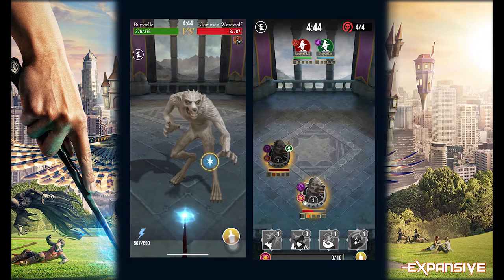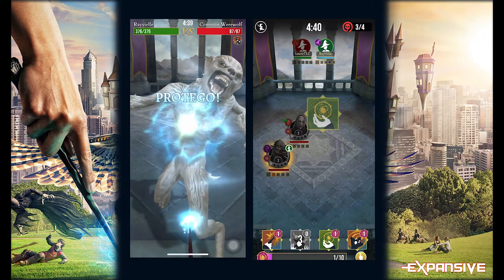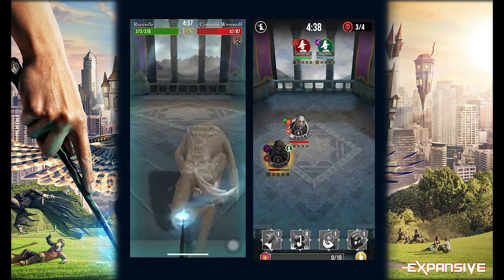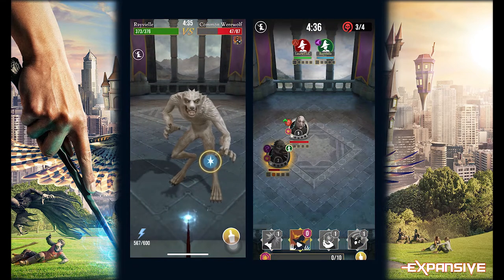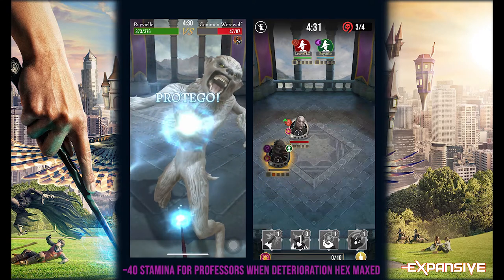At the start of the battle I pass all of my focus to the professor so they can use the Deterioration X on foes. I've put the hex on both werewolves, and as a professor I now need to go into the foe and let them attack me without attacking them. This lowers a foe's stamina by 40 every time, and as you can see this takes it down really quickly.